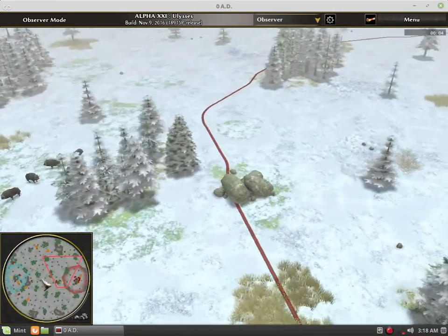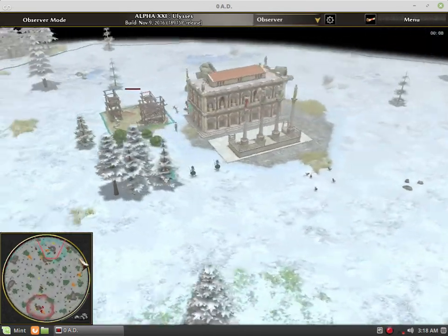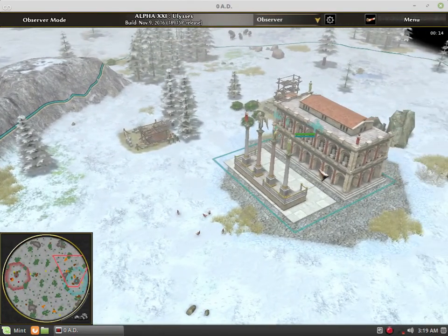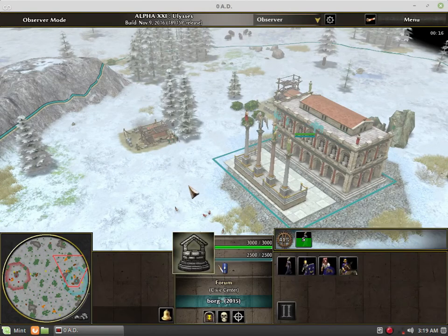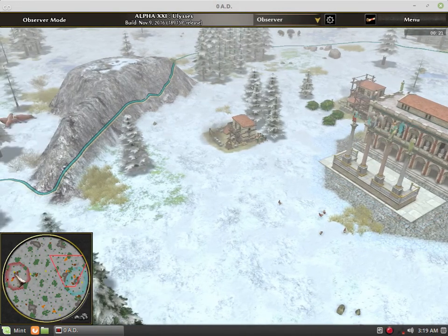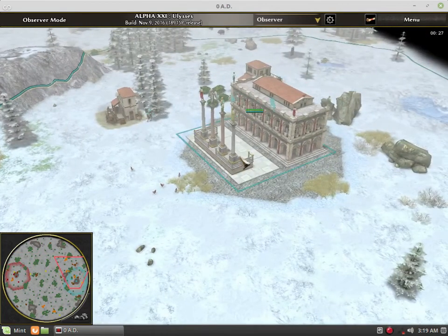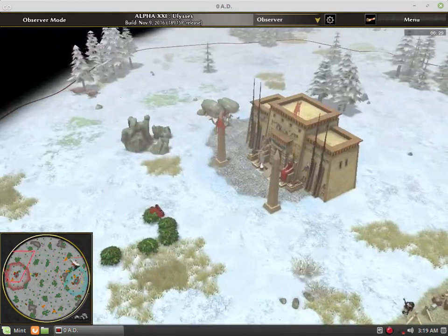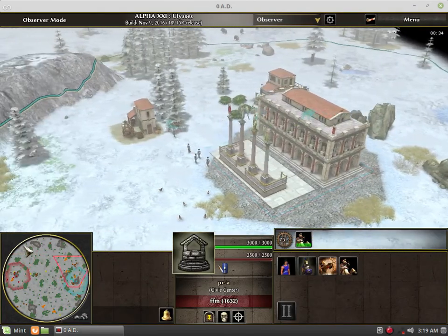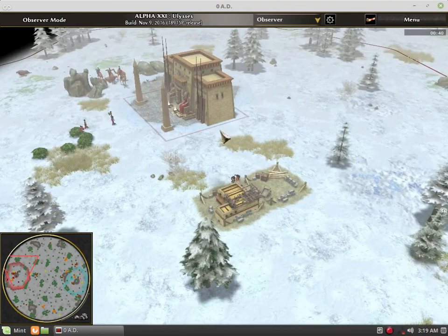As requested, we'll be presenting a Borg match. Let's fix the map — we're looking at frontage civic center. Borg is playing the Romans in sky blue, and the red player is a new player playing the Ptolemies. Borg doesn't need much introduction since I've already presented at least two games with him; this will be my third.